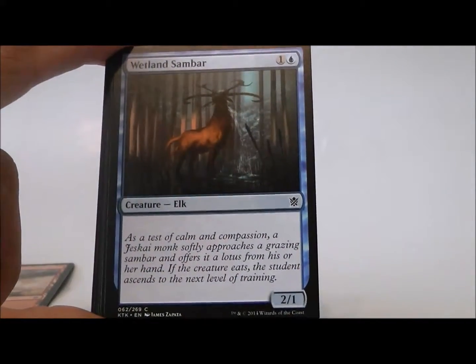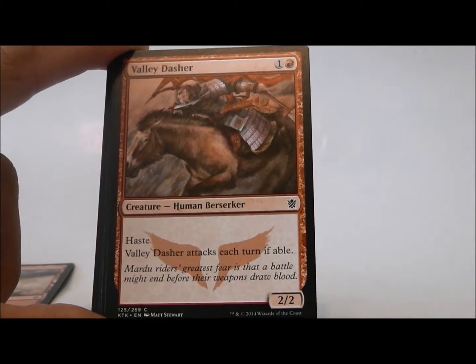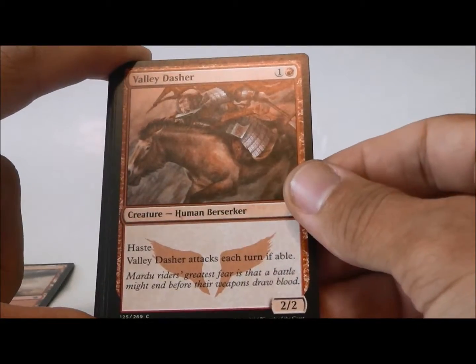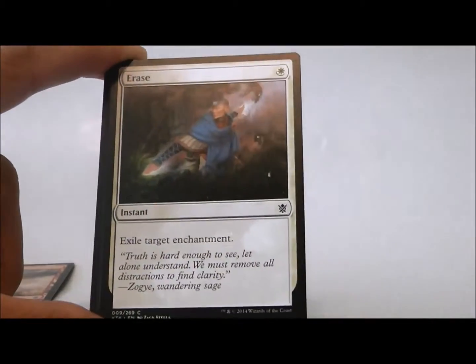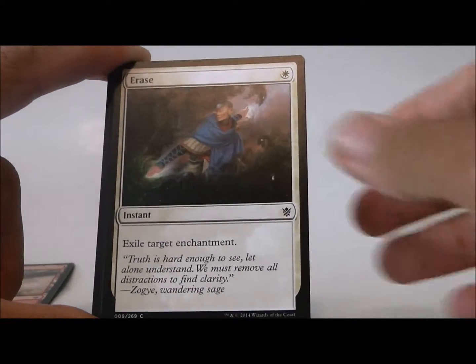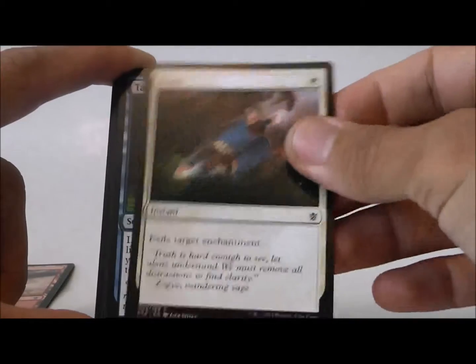Wetland Sandbar, a 2/1 for two — not that impressive. Valley Dasher, a 2/2 for two with haste, and it attacks each turn if able. Not bad as far as your two-drops go. Erase exiles target enchantment for one white. There's not a lot of enchantments, so definitely not high up on my list.